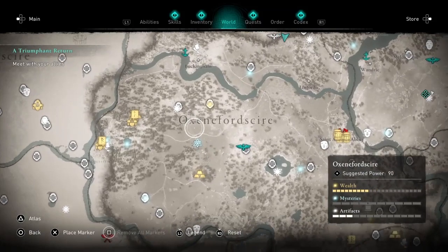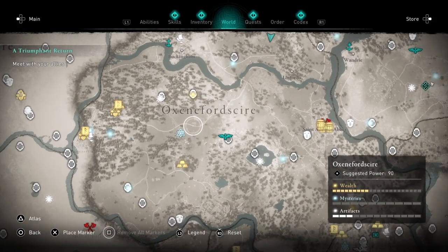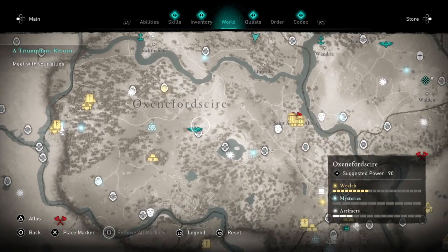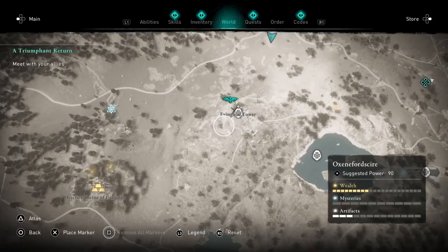Ah, here — here in the Uxen, whatever the hell that area is called. You're going to want to come to Ethan Tower.